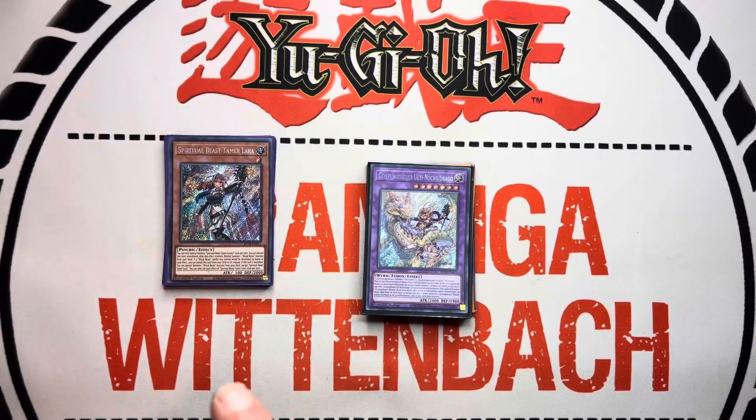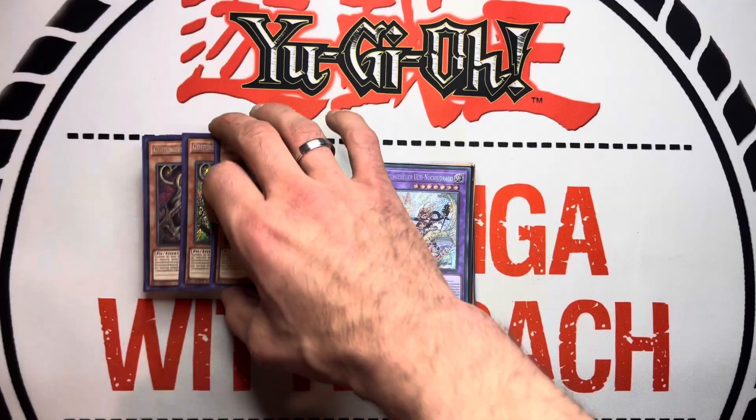Another card we play is triple Lara. This card is absolutely busted — it came out a few sets ago as new support for the Ritual Beast archetype, and since then it's basically a meta deck, tier two. You have a really fun time with the deck, and Kenahawk is an absolutely busted card.